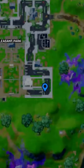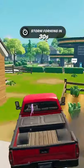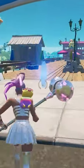Then you're going to have to go to this location at Pleasant Park, place three coins, and hop in the vehicle. The second location will be at Doghouse, and then you're going to have to make your way all the way over to the pier at Believer Beach to complete this challenge.